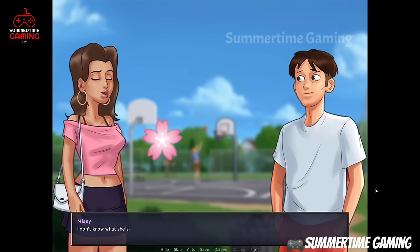At the beach we see Roxy, Becca, and Missy. After speaking with them, we play the spin the bottle mini game. After having great fun, we go back and sleep.